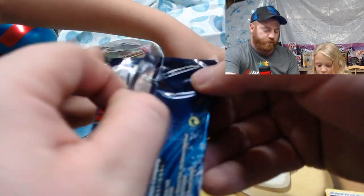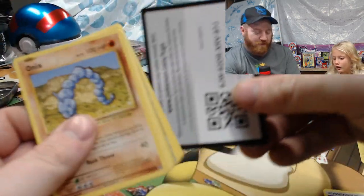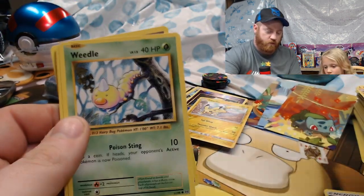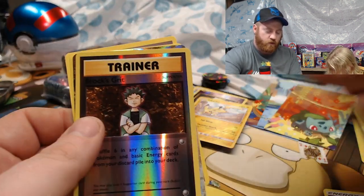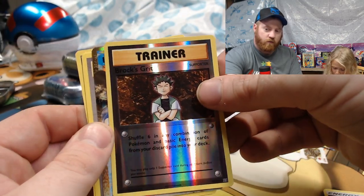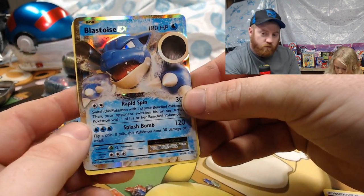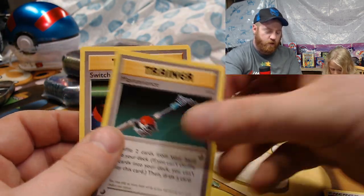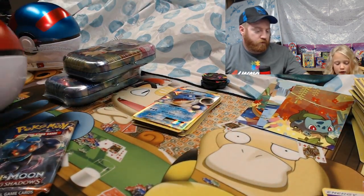I'm going to open up the Evolutions pack real quick. Pokemon Ball, code card, Onix, Weedle, Machop, Tangela, Vulpix, reverse holo, Brock's Grit. Oh — Blastoise EX! Another Brock's Grit, Maintenance, and a Switch.